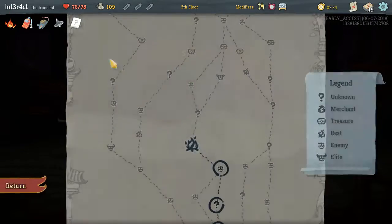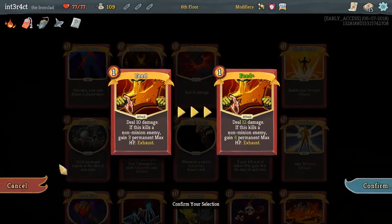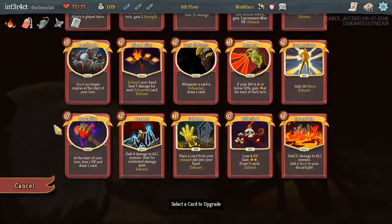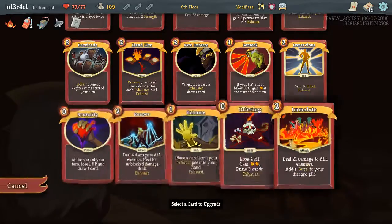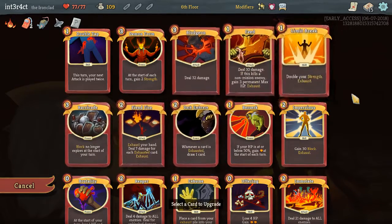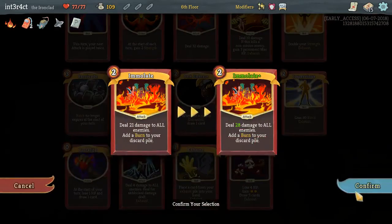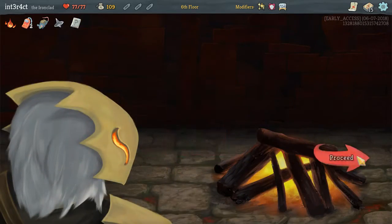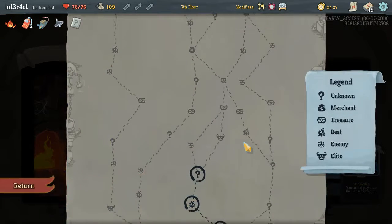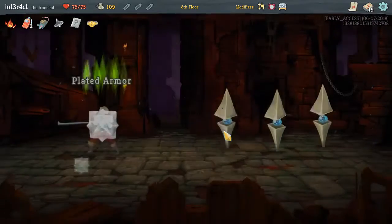Question card is extremely useless because we don't ever get any of that. Do we upgrade Feed or do we upgrade Immolate, because it's our main damage dealer? So what do we have that actually deals damage — we have Fiend Fire, Bludgeon, Feed, and Immolate. And Reaper. I think Immolate's our best damage dealer, so we're gonna upgrade that. And maybe Double Tap. Normality — I don't actually think is going to be an issue. We didn't get it, so whatever.